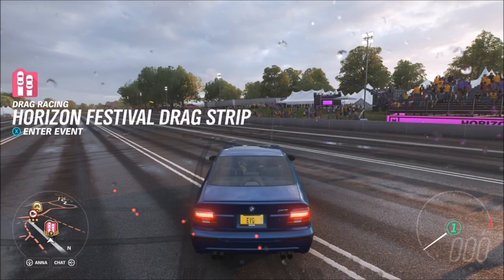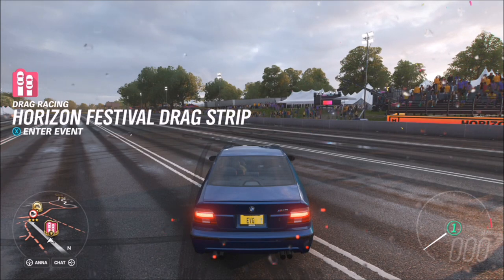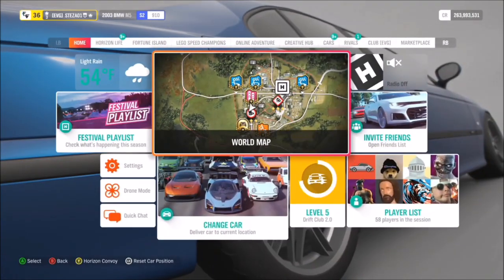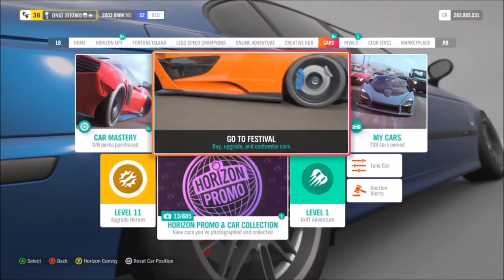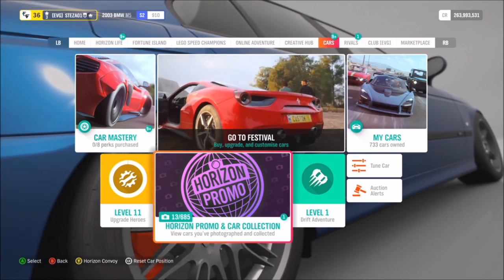Hello and welcome back to Everything Gaming. Today I just want to quickly show you the easiest and quickest method of basically taking as many photos as possible of various cars to level up in your Horizon Promo. The best way to do this is by doing it via the drag strip, and I'll show you how to do that in a second.